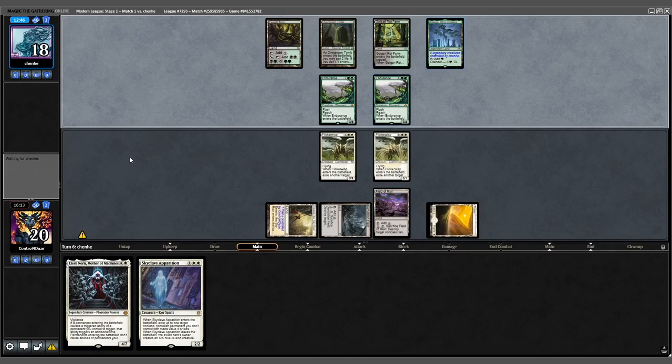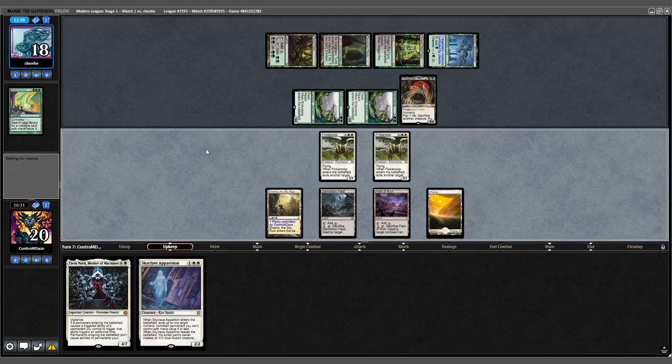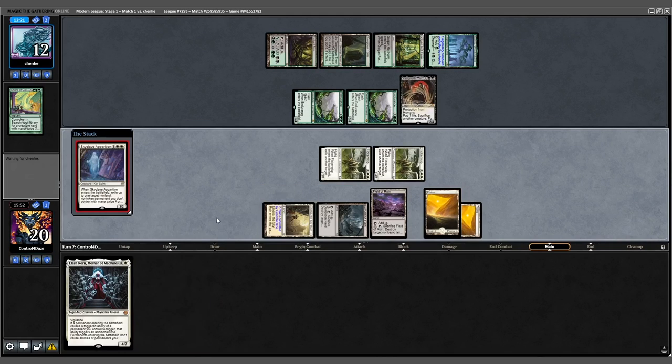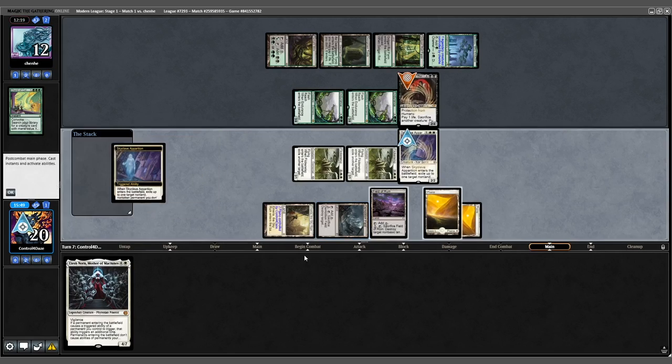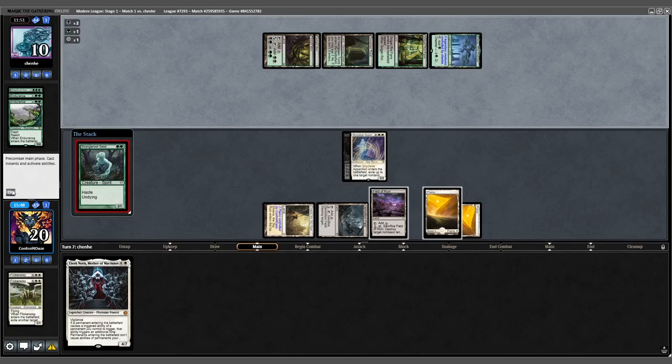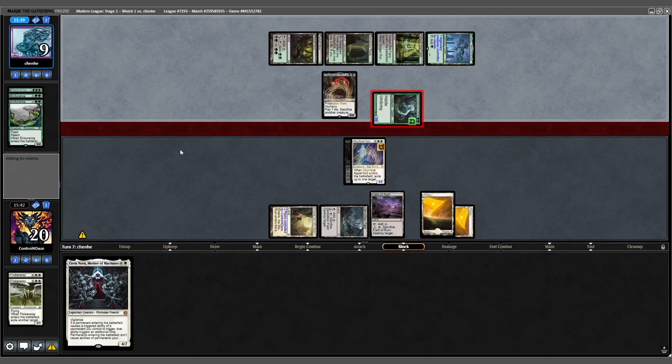Opponent plays out the Devoted Druid we knew about into a Yawgmoth. We untap, draw a land, play it, and attack for 6 — opponent is down to 12. Skyclave Apparition eats the Yawgmoth. Opponent eats our Flickerwisps; Yawg is gone. We play a land — Geist and Yawg come back. Hit for 3 — we're down to 17.